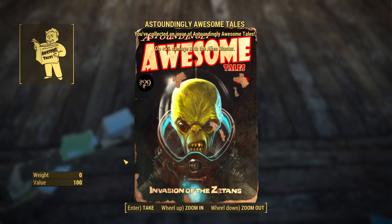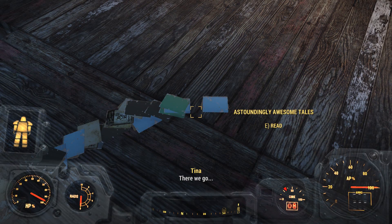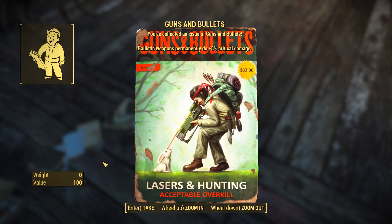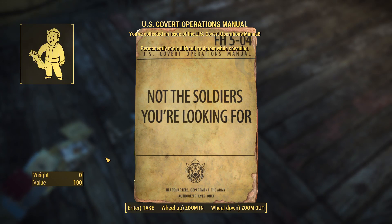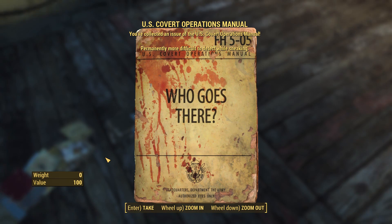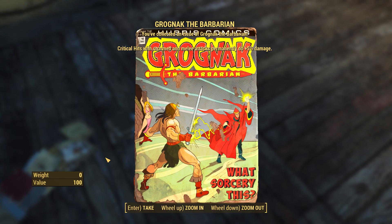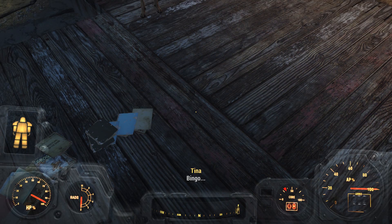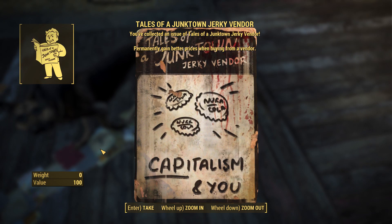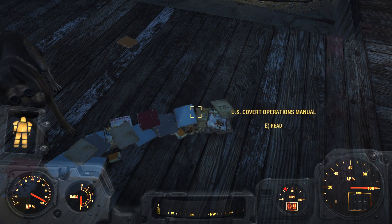Covert. If I can refine that alien blaster — I'm actually legitimately trying to find that blaster, even though I can just console command it in. 5% more damage. It's pretty dope. You know what I really wish is they sold like some of the prints for some of these, because some of them are really cool. How cool would that be for like an actual poster?